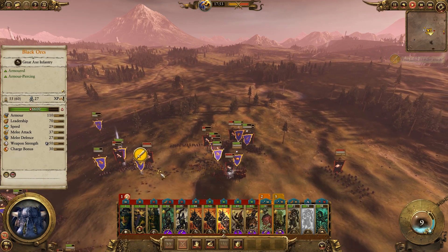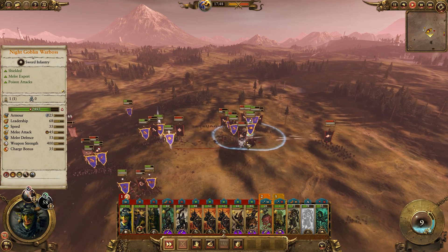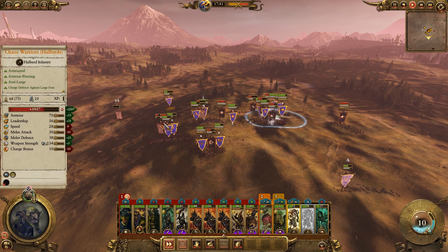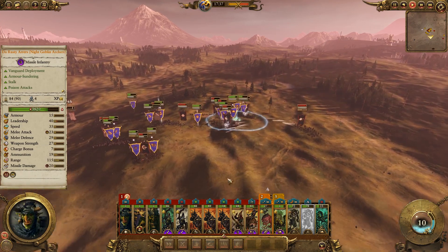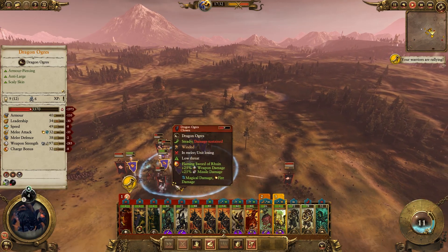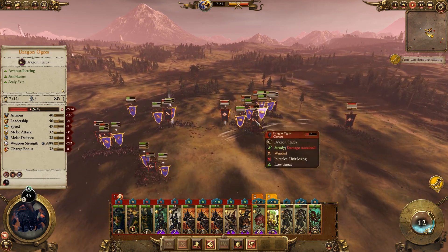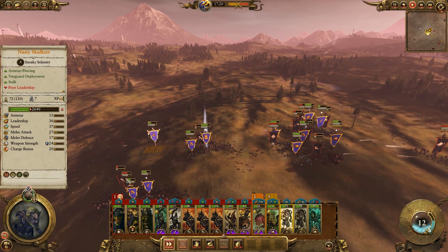Let's use our Black Orcs to take on those Dragon Ogres. I'll get in here and help out over on this heavy flank — we'll get everyone to come in the back of these Chaos Warriors. They're all still fighting. As soon as units come in the back, we'll summon as many spiders as we can. That Maternal Instinct ability is really starting to help us out — the Black Orcs are on top of those Dragon Ogres.